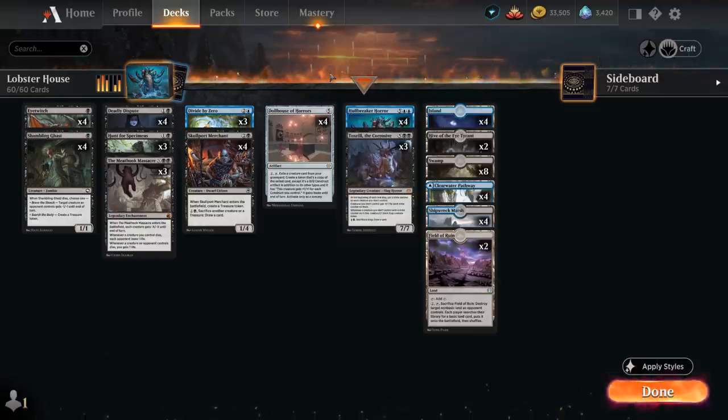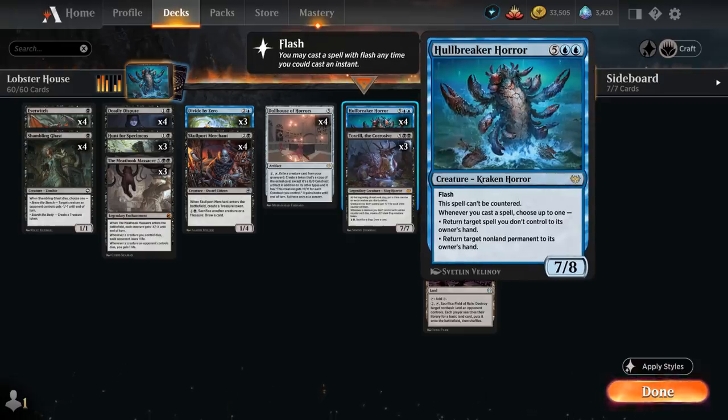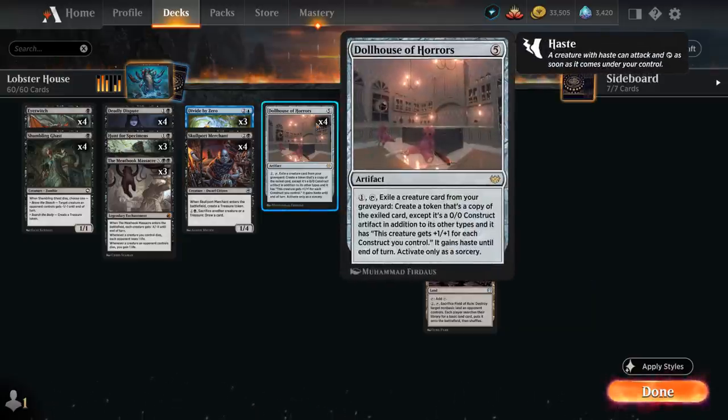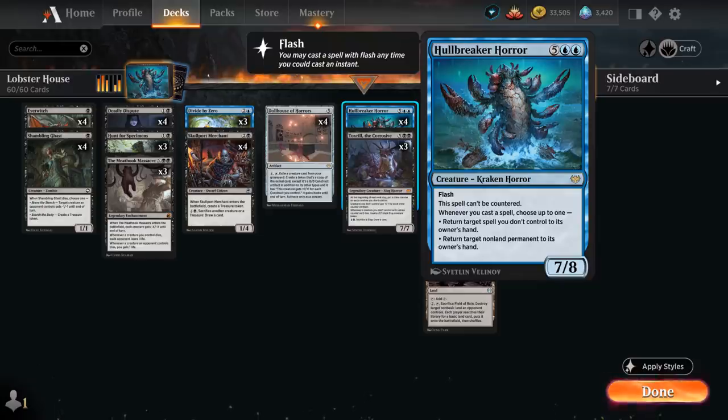Some of the expensive creatures we can reanimate include the full playset of Hullbreaker Horror, a 7-mana 7/8 with flash that cannot be countered. Whenever we cast a spell we can either return a target spell we don't control to its owner's hand, or return a target non-land permanent to its owner's hand. We can potentially reanimate Hullbreaker Horror for just 1 mana and then still have mana left over to trigger the ability and bounce a bunch of permanents back to the opponent's hand.